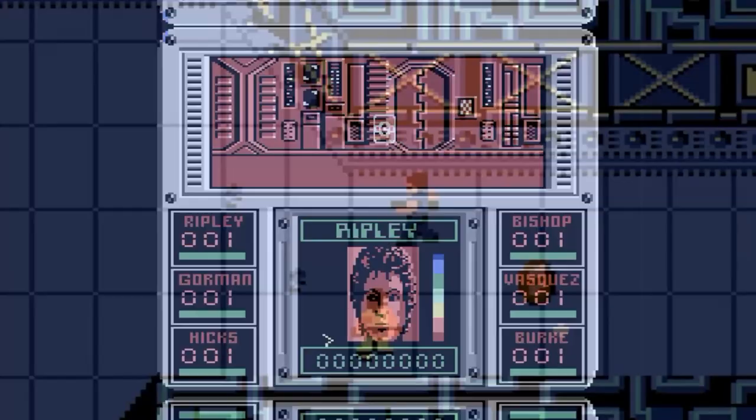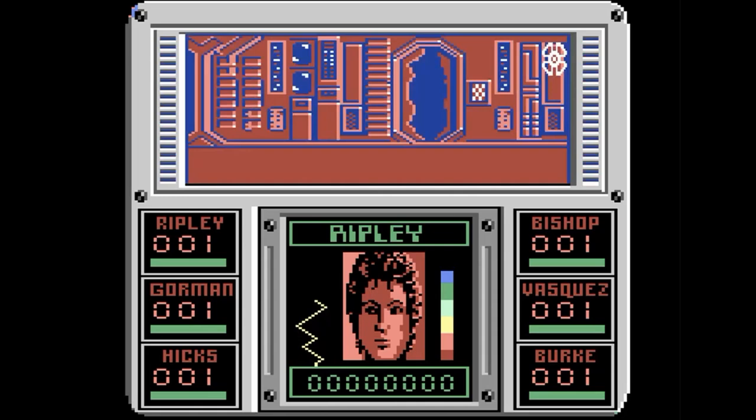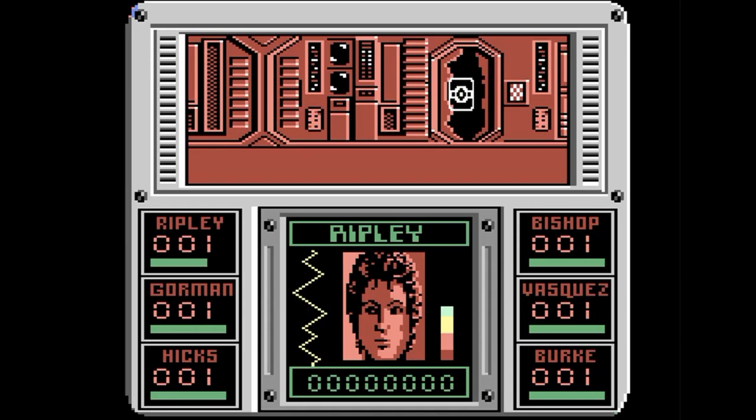Next we have Aliens — kind of the game I always wanted to get on the Atari 8-bit, but it was never available. I actually considered getting a Commodore 64 just for this game. Unfortunately, I really don't know what I'm doing here. I'm just wandering back and forth, and I guess I'm in a different part of the ship. I think I'm supposed to be shooting things, but I'm not seeing what I'm supposed to do.